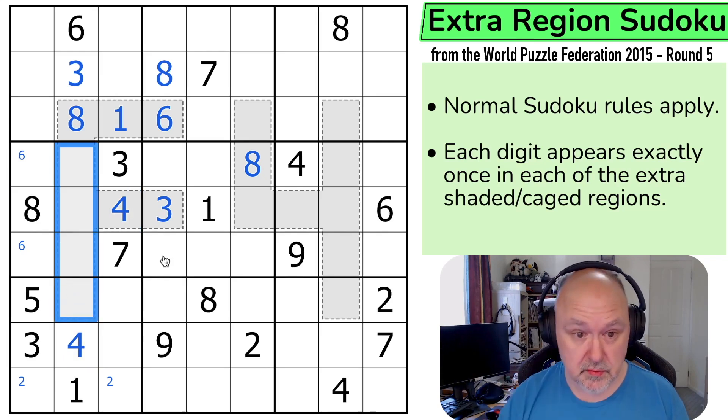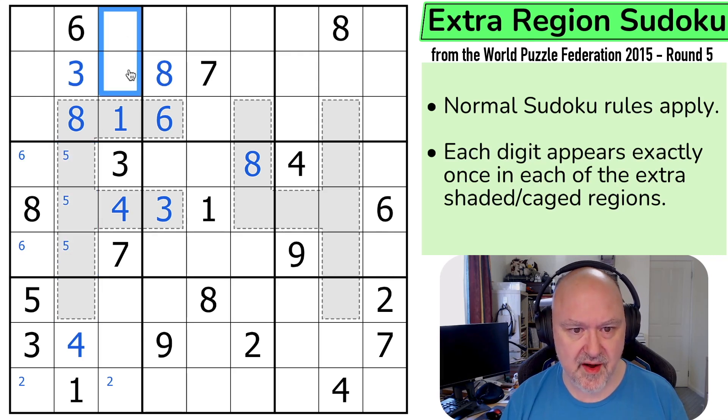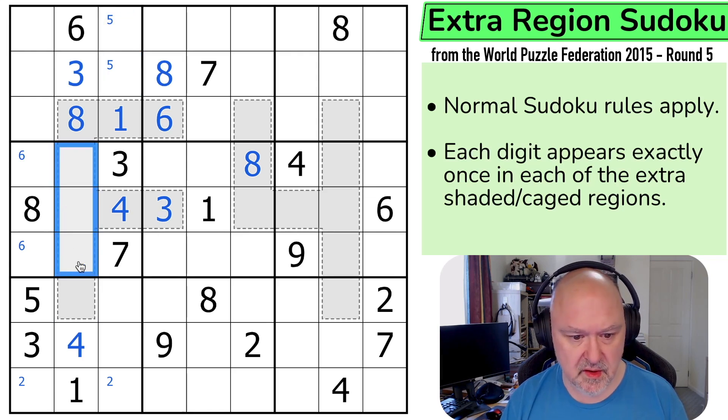5 has to go in one of those three, which puts 5 in one of those two. 2 can't go here, so 2 and 5 are in here. 2, 3, 4, 5, 2, 5, 7, and 9 — so this has to be from 7 or 9. It can't be 7 in there, so this is a 7, and this is 2, 5, 9. And these are 1 and 6.